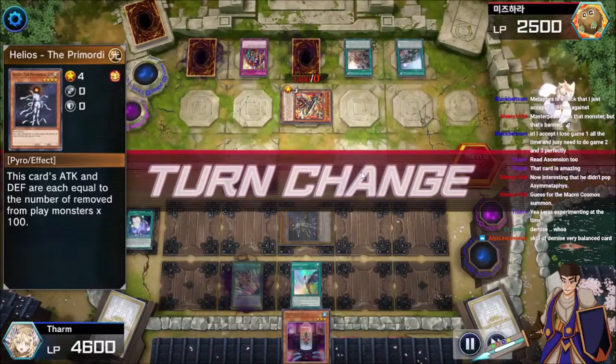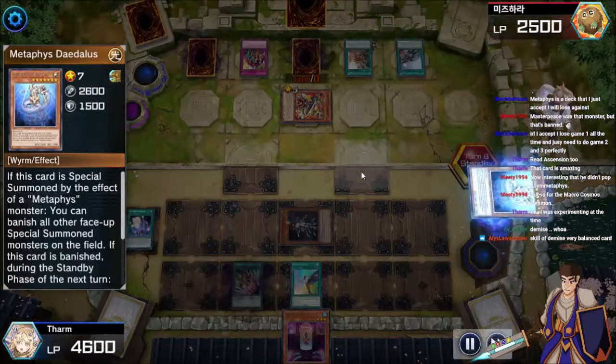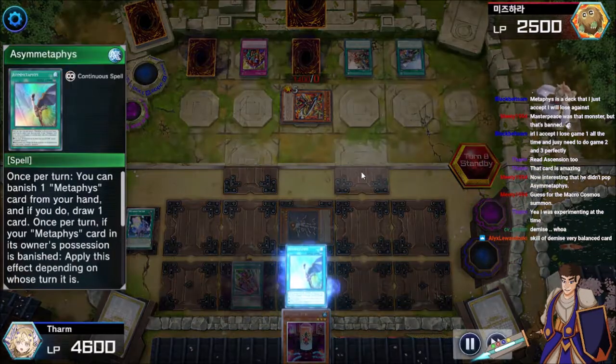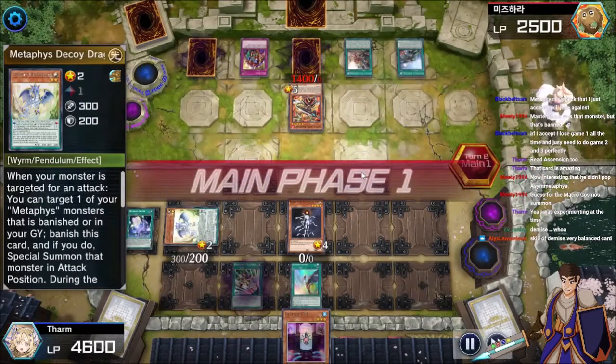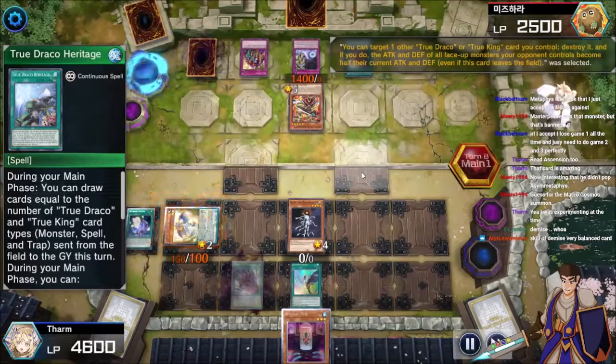A couple of Ash Blossoms go away. And unfortunately this is just a 0/0 Helios. I don't like any Helios, but this is something else — I don't agree with that in the deck at all. The Necroface potentially puts three extra cards out of play. Oh! They forgot about the battle position change — they should have put Helios in attack mode.